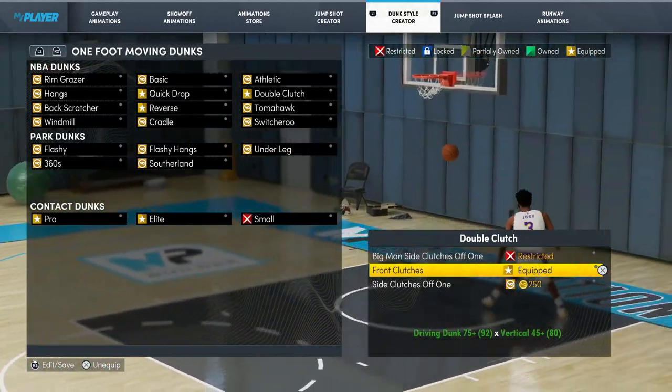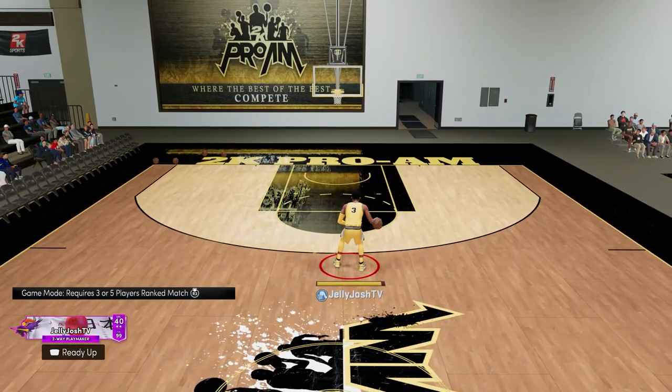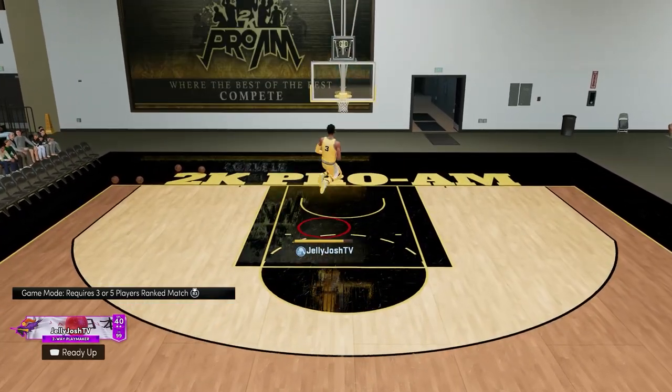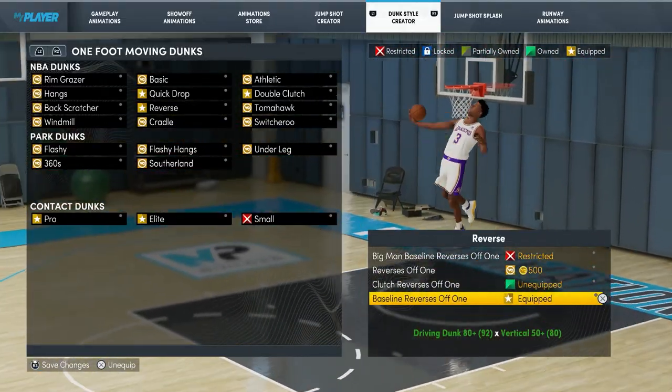So if there's anybody behind you trying to get a chase down block, they are not gonna get it. This dunk is a little bit slower than quick drops off one, but it is safer because instead of moving the ball up, he actually moves it down towards his body and brings it up at the last second. The third best dunk in the game I would say is baseline versus off one.